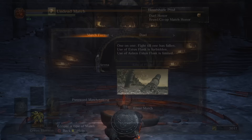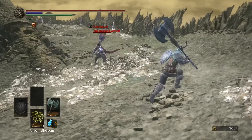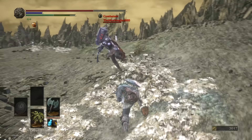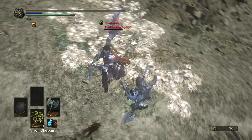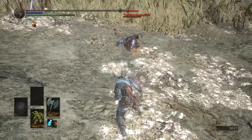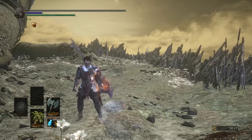Another one — what is that, another greataxe? That's a Demon's Greataxe. It's kind of weird that I would get matched up with two greataxes in a row. Not enough time for that fucking hyper armor. Now he's going to go for the demon fist kill. Yeah, there was nothing I could've done about that one, man. I fucked up real bad — he got me good.